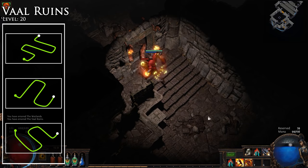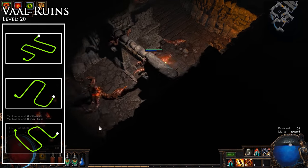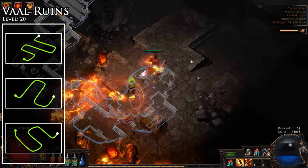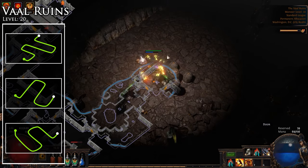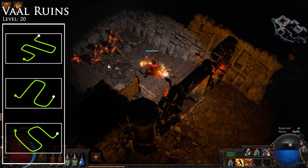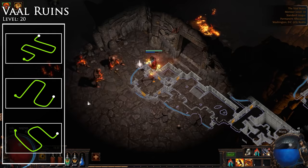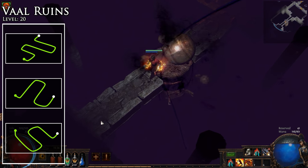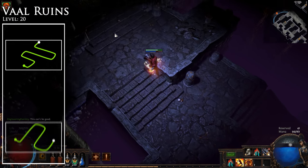The Vaal Ruins is a disfavored zone amongst many players, as it is long, winding, and has a confusing layout with many dead ends. For the most part you will end up zigzagging through the zone. Once you find out the initial direction and path that has spawned, you can easily determine when you must zig and zag. Eventually you will come across the ancient seal that you break, releasing a darkness upon Act 2 which you now have to lift. Continue past it to enter the Northern Forest.